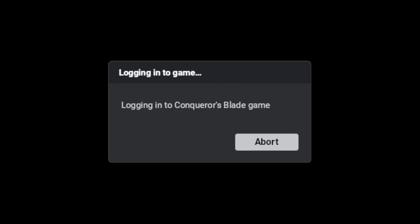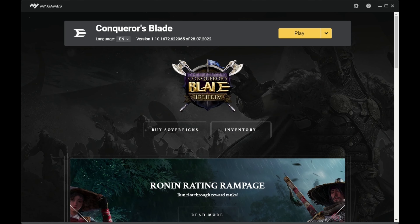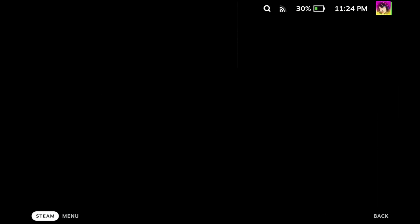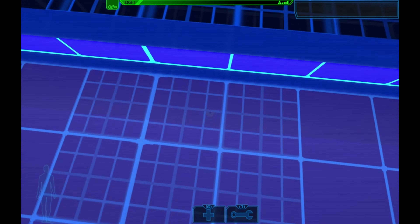The next game is Conqueror's Blade, and it straight up does not work. There's an issue when trying to launch the game — it says General Failure — and Proton GE does not fix this in my experience. On top of that, it asks you to download an update that's about 50 gigs. So honestly, I just wasted a bunch of time for no reason.